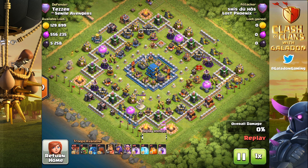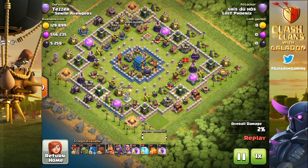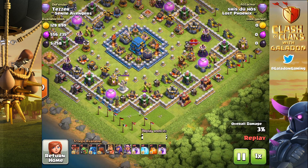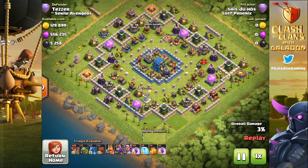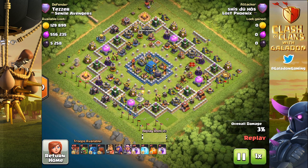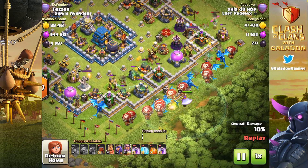So we're moving on to number two. Did you get that one right? Can you do better — or worse? This is Shiduhosh versus Tezzer. Shiduhosh is from Lost Phoenix, my home clan, going after a very high level base with some high level heroes as well. Lost Phoenix kind of likes their Electro Dragons. I do like this base design — kind of unusual, very much working to isolate the core. Will that be a problem? We'll find out as the Electro Dragons go down, then the balloons.